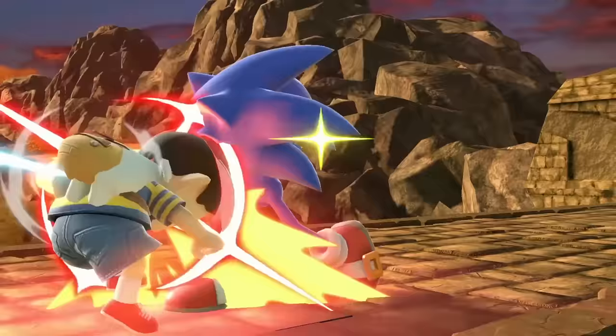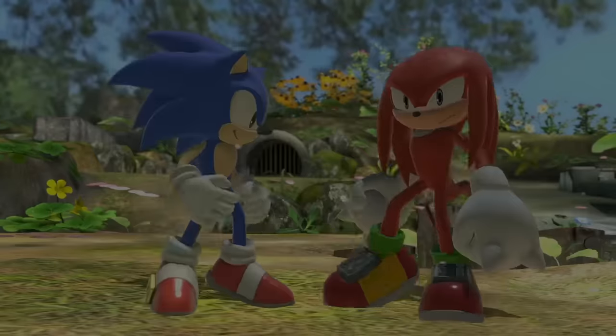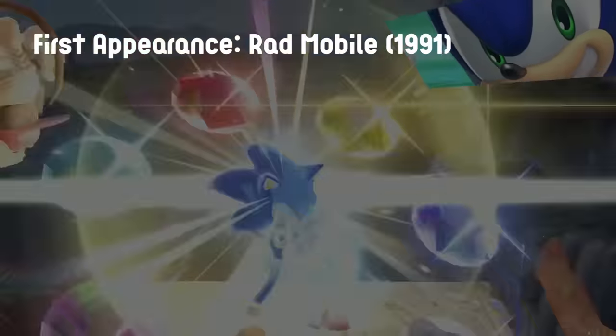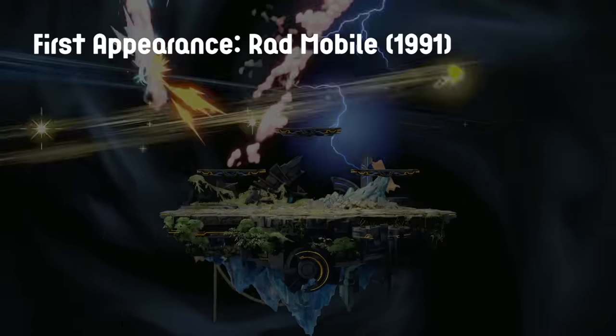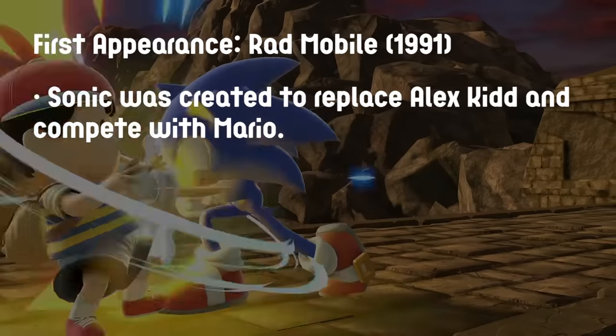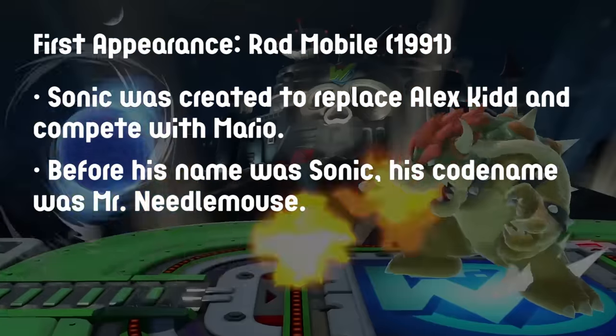Gotta go fast. This week's character breakdown is Sonic, Sega's fast boy who made his first appearance in Rad Mobile, a racing arcade game that released in 1991. Bet you didn't see that coming. Some fun facts about our favorite hedgehog: Sonic was created to replace Sega's current mascot, Alex Kidd, to compete with Mario. Before his name was Sonic, his codename was Mr. Needlemouse.